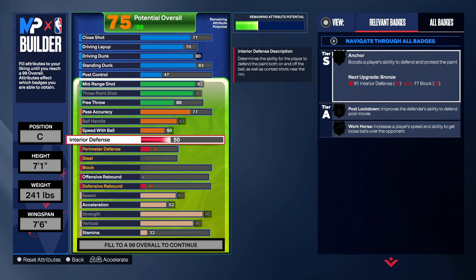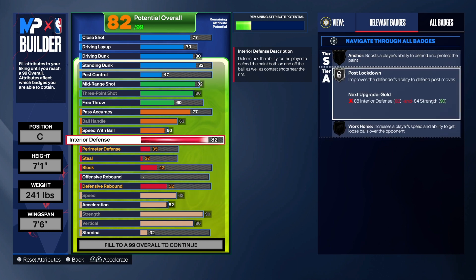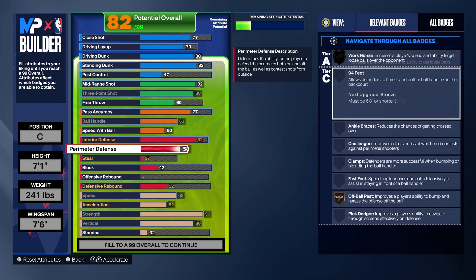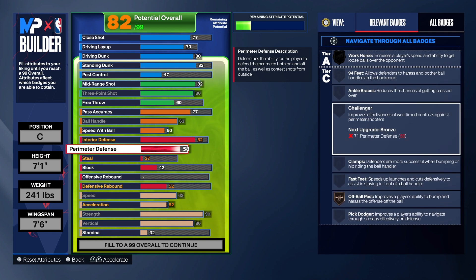Now let's get into the defense. For interior defense I always try to get that up to 82 to get Post Lockdown on at least silver — that will help you in the paint by improving the defender's ability to defend post moves, so when somebody tries to come in and do post moves on you, you can combat that. For perimeter defense we took that up to a 58 — nothing special, we just get Off-Ball Pest on this build. We can't get any other badge because we're too tall, and we can't get Challenger either.